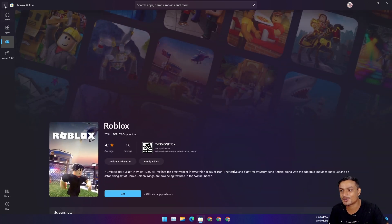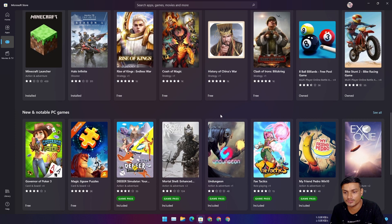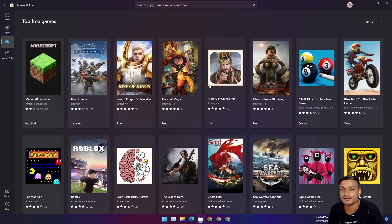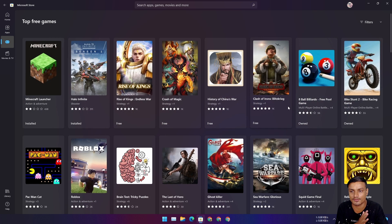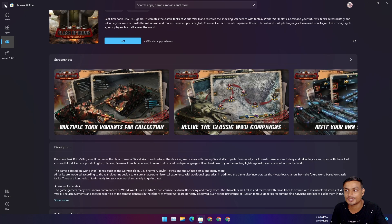There's also Roblox — a very huge game that even grown-ups play, with many YouTubers playing it too. You can go to the top games section and find many good titles. For casual gamers there's Halo Infinite, 8 Ball Pool, Bike Stunt Racing — casual games just like what you'd play on your phone. If you want a strategy game, there's Conquer the World.